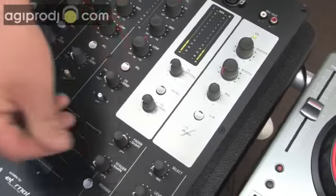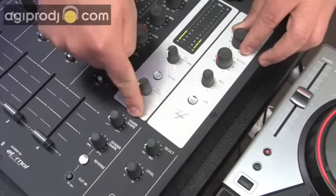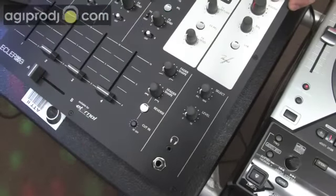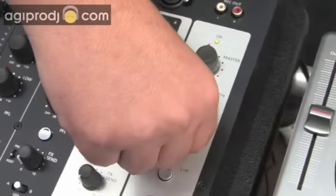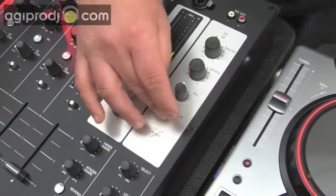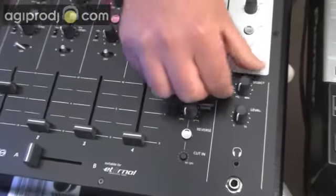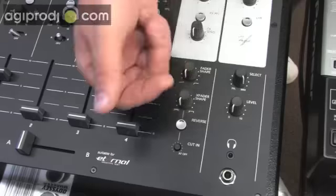Upfader curve control, crossfader curve control — you can set that for reverse and also set the cut on it as well. Master outputs, booth outputs. You can switch your balance and pan it back and forth for your master outs, and you can sum those together for left and right. Headphone monitoring section down here — standard quarter inch headphone jack, level control for your headphones. You can do a full cue on the headphones, a mix of the two, blend it all the way up to a full on mix.